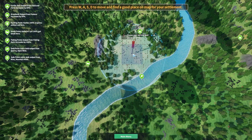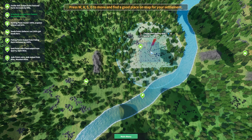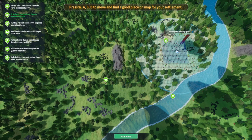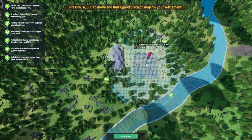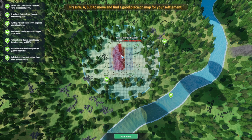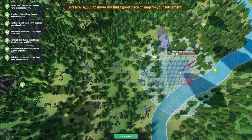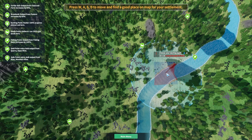Some other things to bear in mind for your starting point: I recommend that you are at least somewhere near water as water is going to be useful for a few things in this game. You also want to be near rocks and trees, and being near a mountain can be useful for when you get into mining later on. Later on in the game you can unlock research to actually flatten these mountains because you're not able to build on them, but being near them early game is not a bad idea.